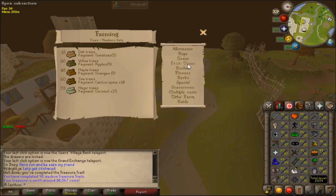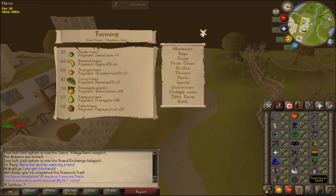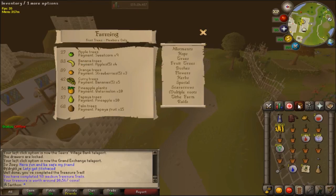And then I will be going over fruit trees, which includes all of these. Now, the best way to get your farming up on a main or Ironman — the fact that I'm an Ironman doesn't really matter because you're going to be doing this the same on a main account. This is the quickest way to get your farming level up: doing these tree runs per day.